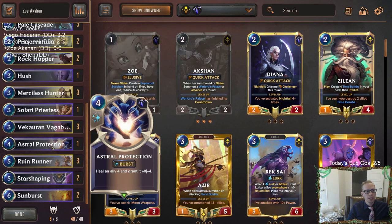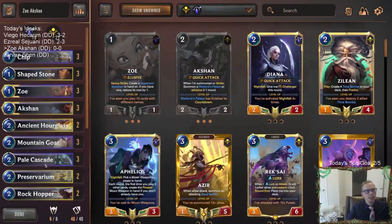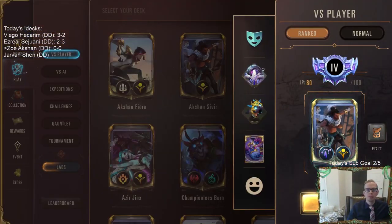Astral Protection can be a great protection spell, and a Hush. That's the deck — Zoey Auction. We'll go play five games in ranked.